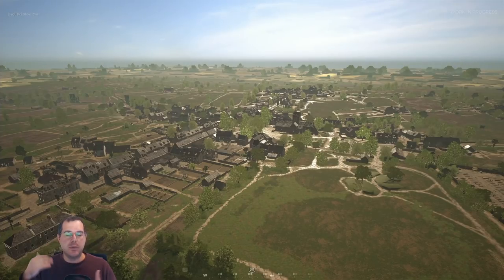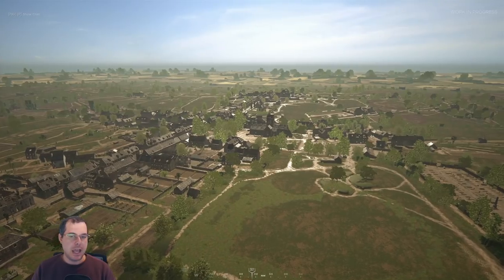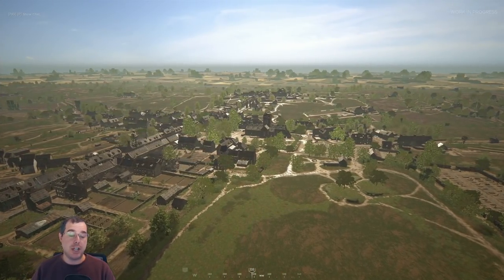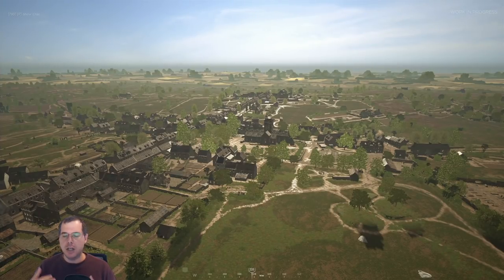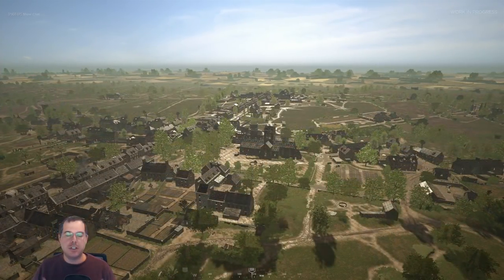I will be going back and forth between the game with the admin cam and StratSketch, which I've used before, to talk about tactics, the approaches into the middle part of the map, what areas are important to control, garrison placement, and just generally talking about how to play the map. So let's get started.